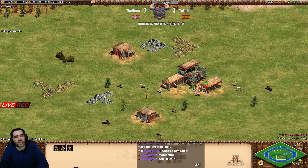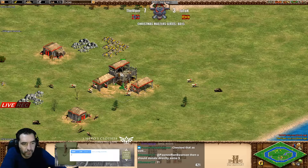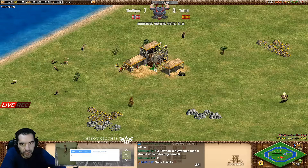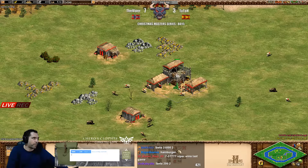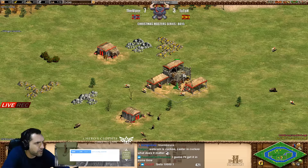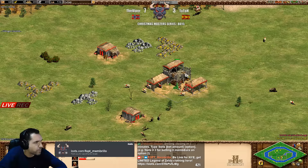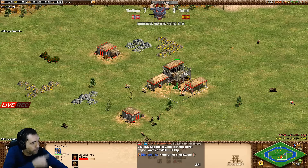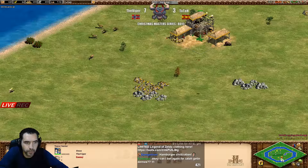One civilization is from Age of Kings and the other from the Conquerors - Hans is from the Conquerors, Japanese was in the original game. With so many expansions now we might lose perspective. Hamburger is a good map - thank you for the lootings guys, it's a really good map absolutely.